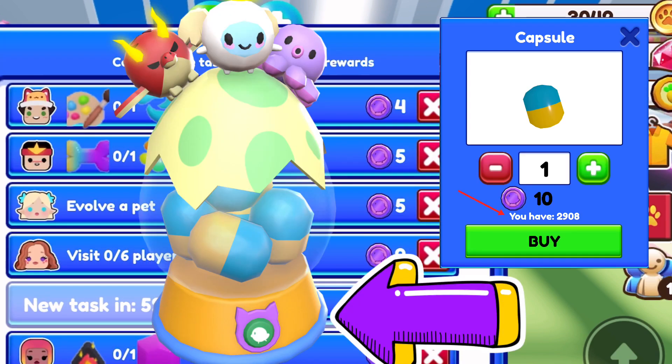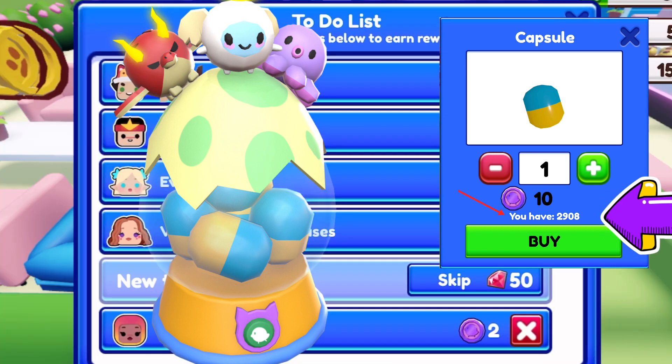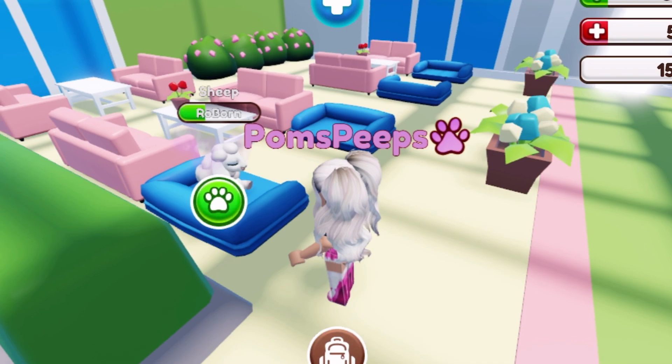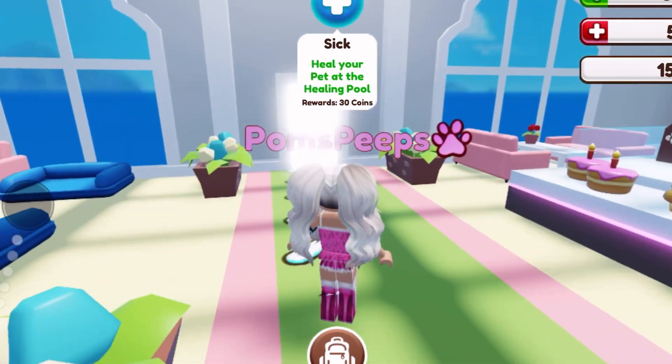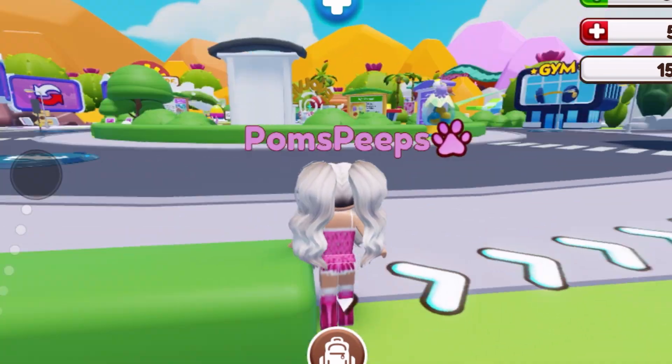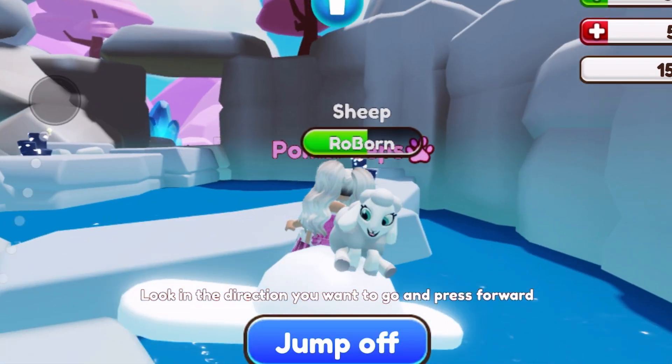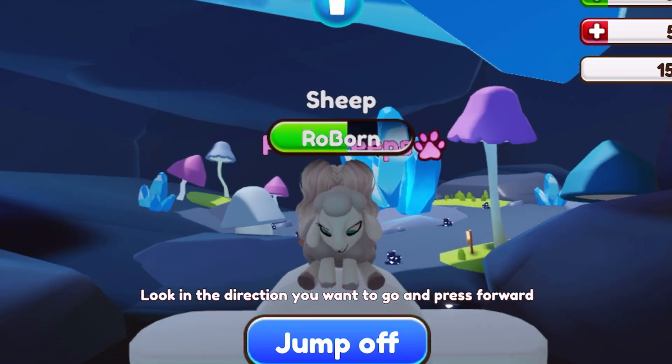If you want to see how many petling tokens you have, you can go to the petling capsule machine. Now it's starting a new task and it's going to take an hour, or I can skip that with 50 gems which I don't want to do. The best place to collect resources is at the city center and the new caves, which I haven't been to yet — so we're going to go there.